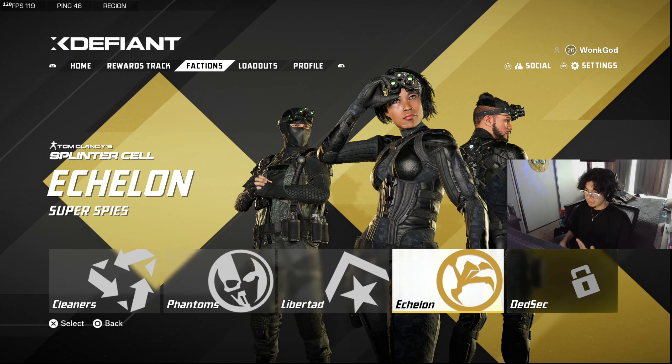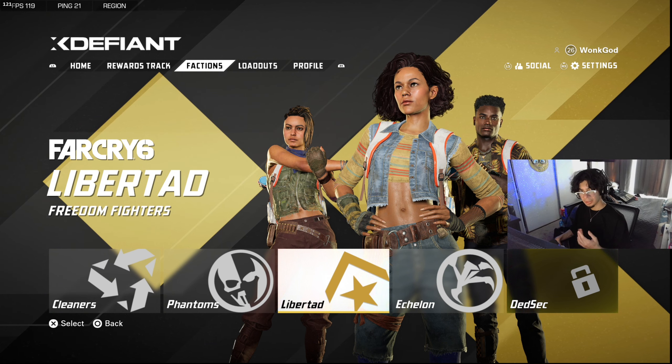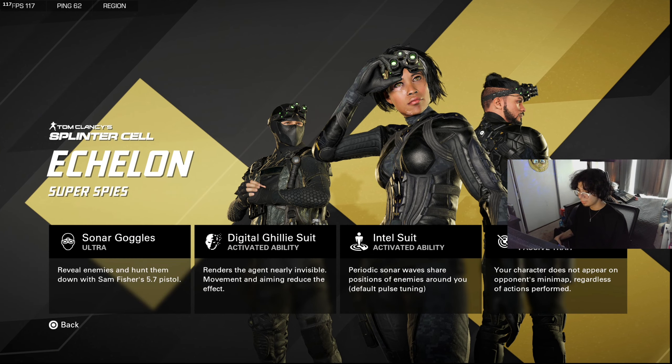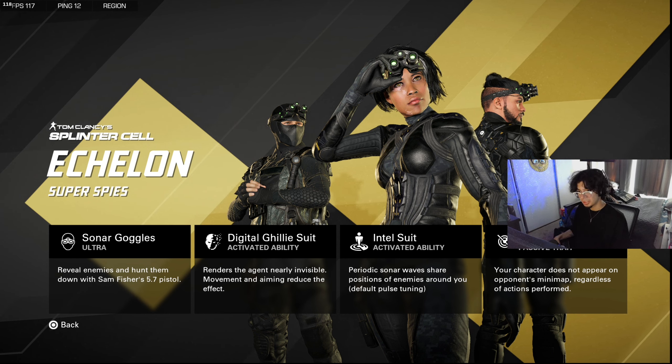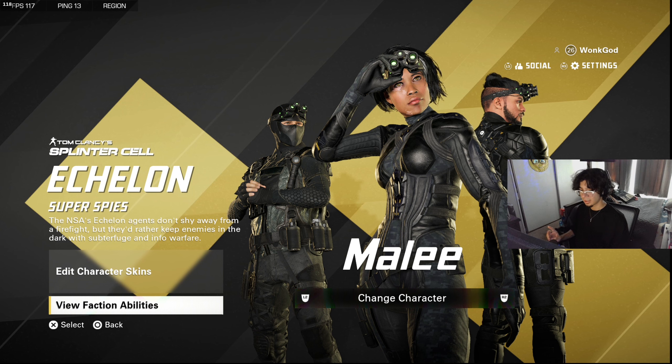For factions, each one has a passive ability on top of their L2 ability. The Splinter Cell faction — their trait is that they don't appear on minimaps, which is pretty crazy. If you're a rusher, the Splinter Cell faction is really good.